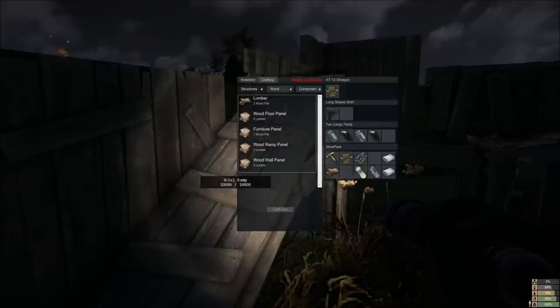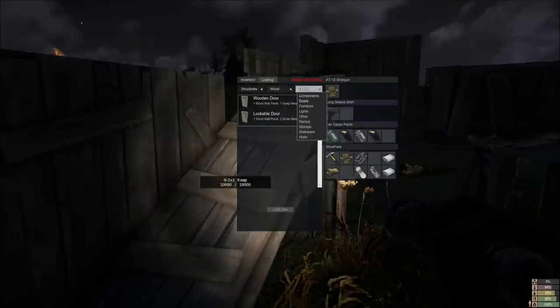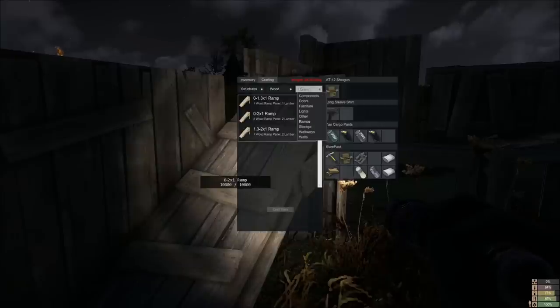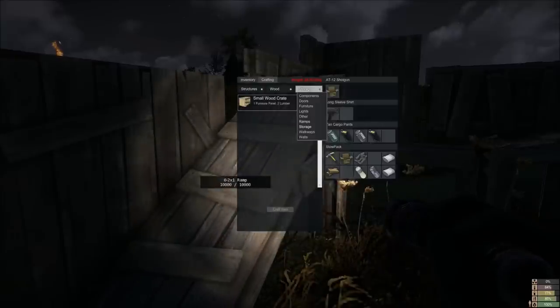Wood has loads of options on the third menu. Components you can see here, doors, furniture, lights, other which is your plots, stand, ramps, storage, walkways and walls.